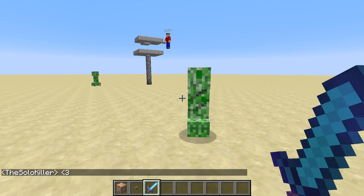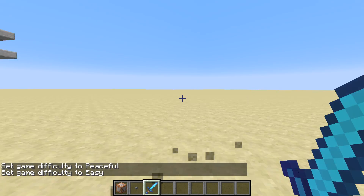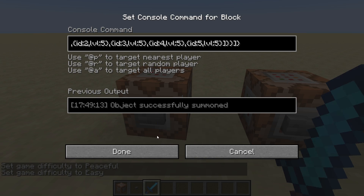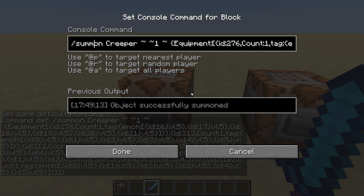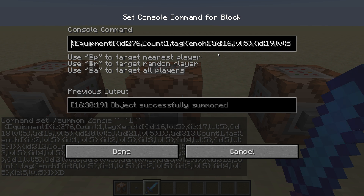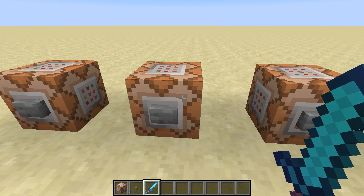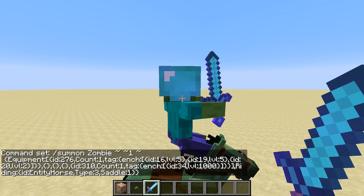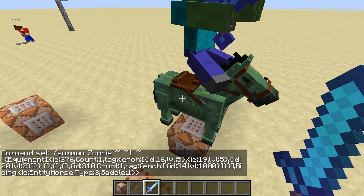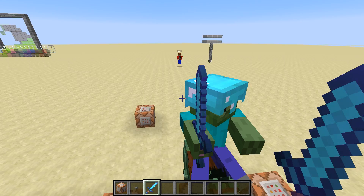Rich, I hope you're not in survival because it looked like it was heading towards you. Difficulty 0. Anyway, let me change this back to zombie. All these commands will be in the description as well as the world download - I have been putting the world download in the description now. So now we have the same thing except it summons a zombie horse with a saddle so that it doesn't kick him off. He is holding a diamond sword.